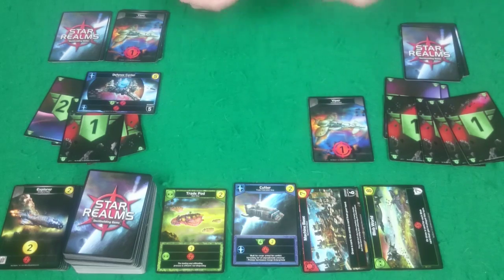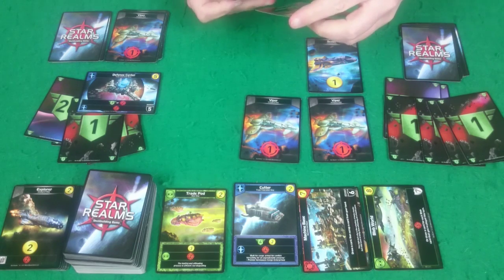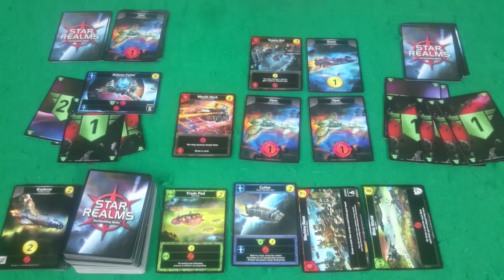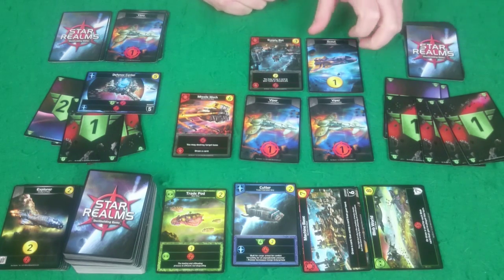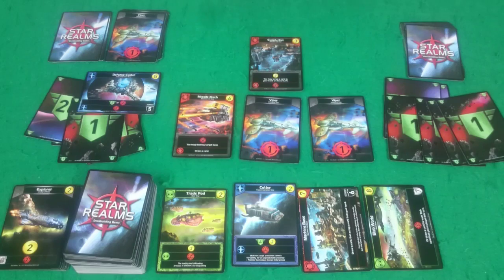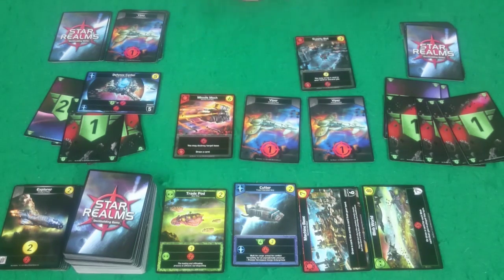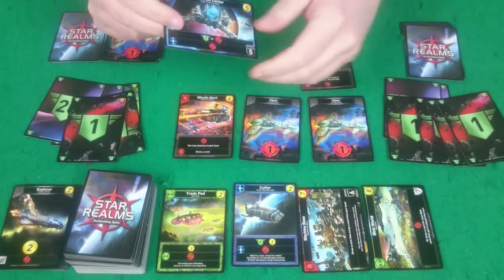I have a Viper, a Viper, a Scout, a Supply Bot, and my Missile Mech. I'm going to use the Supply Bot to scrap a Scout, and then I can use the Missile Mech — it allows me to destroy a base, so I'll destroy her Defense Center. When a base is destroyed, it goes into that player's discard pile.